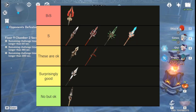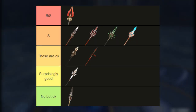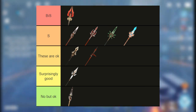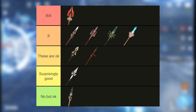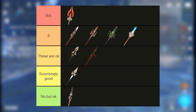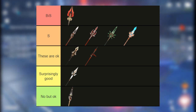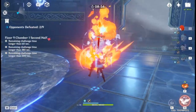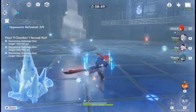Putting this all together: Staff of Homa is definitely her best in slot at any refinement. Dragon's Bane, Deathmatch, Primordial Jade Winged-Spear, and Skyward Spine are all really solid options — they're all at the same power level. The Vortex Vanquisher, Blackcliff Pole, and Lithic Spear are pretty good options, just not as good as the others. And the White Tassel is surprisingly good. Any other spears you don't see on this list perform worse than White Tassel and aren't really worth using.